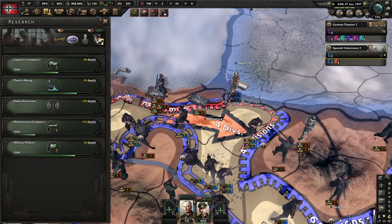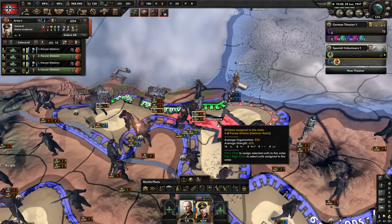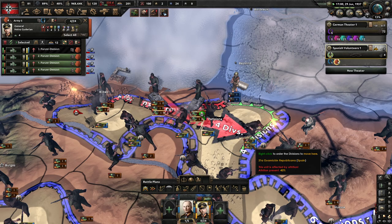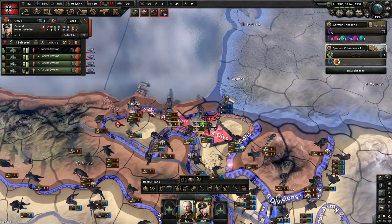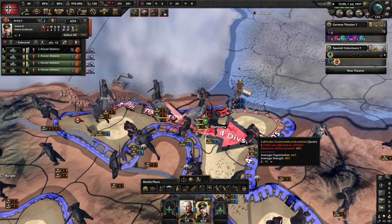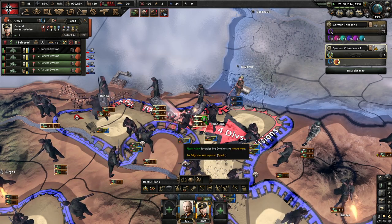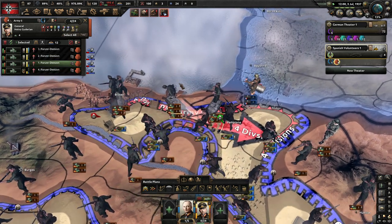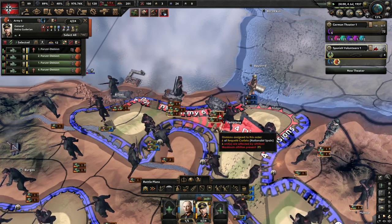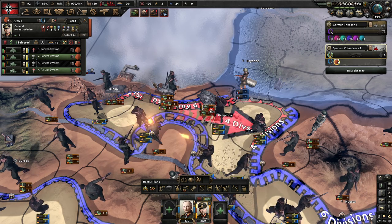Let's get the radar first - let's focus more on our navy, that's the whole point of this run. I don't think we can win this but let's see. Emilia Earhart disappears - oh no! It's weird how this works - I'm telling them to attack but they are not attacking. Now they are, but this tank is not even positioned correctly.